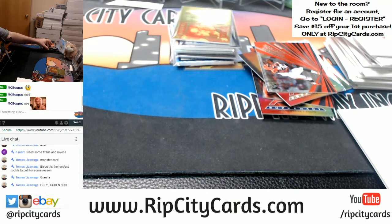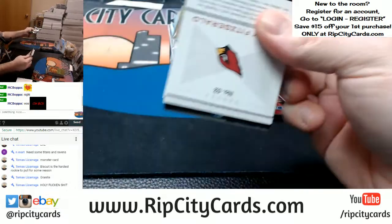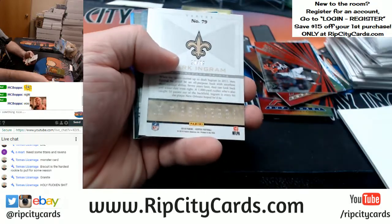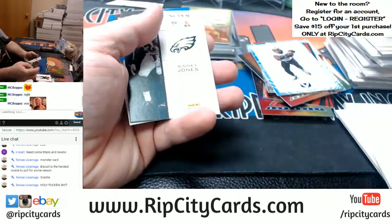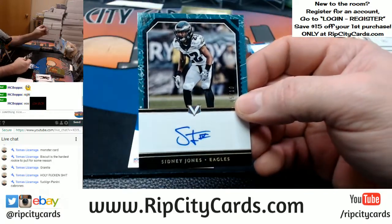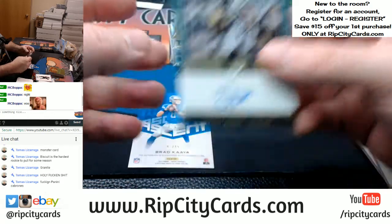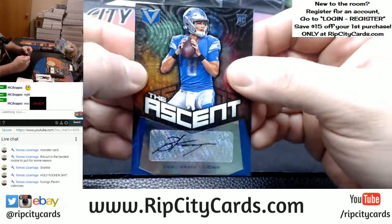Damn it, those corners were not great. Matthews, Fitzgerald, Hewlett-Jones, Kirk Cousins, and Ingram to $2.99. DeMarco Murray, Ground Control. Sidney Jones, Eagles, to 10 — autograph. The high-end stuff, the corners and edges are always terrible. And a Brad Kaya, to $0.49, Ascent autograph.